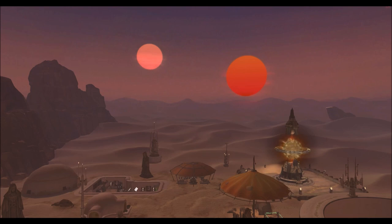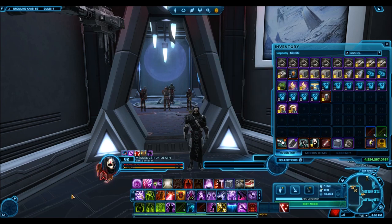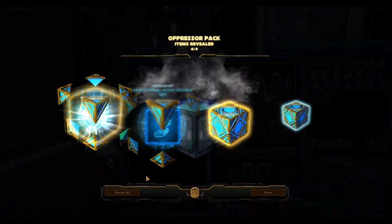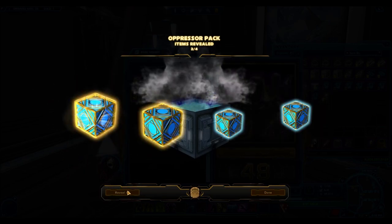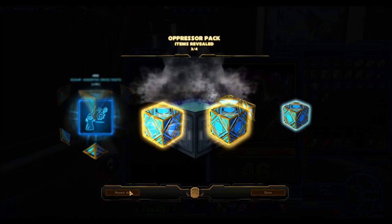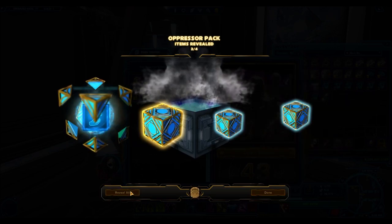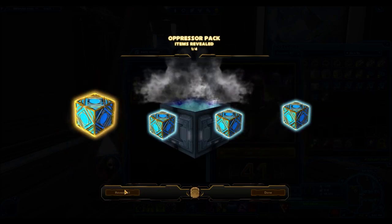For gold decorations, I got 46 in total — one gold decoration every 37 packs. Gold armor sets were the most common gold item: one gold armor box every 18 packs. That's one of the reasons I chose the Oppressor crates for this experiment — the Unrelenting Terror is probably one of the most popular armor sets released recently, it sells for a lot on the GTN, and since armor sets are very common drops, you want to target cartel packs that have good armor sets. For weapon tunings, I got 17 — realistically one every 130 packs.